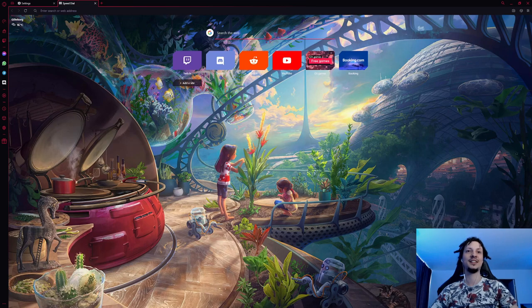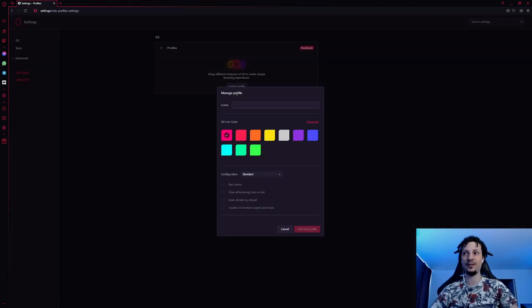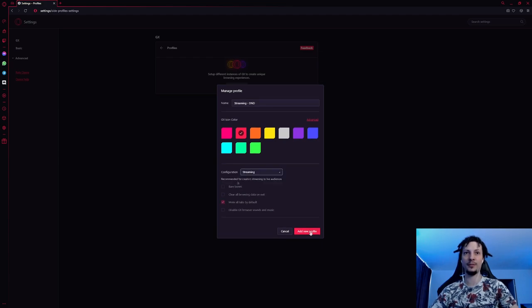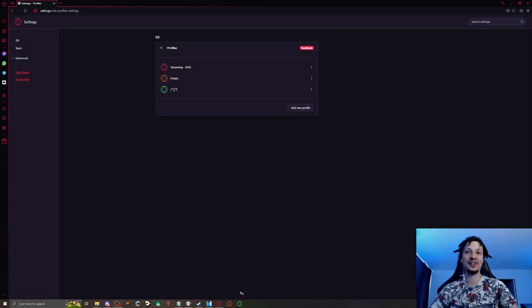One of these features is the GX profiles, which lets you create a custom browser profile suited for any activity online. Do you want to stream or not get distracted by notifications? Set up a custom streaming profile. Is your PC not running smoothly anymore? It's fine — set up a potato configuration that uses the least amount of resources possible. Are you up to some stuff? Create a custom profile that clears all your browsing history upon closing.